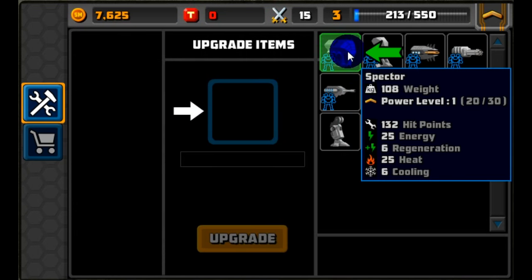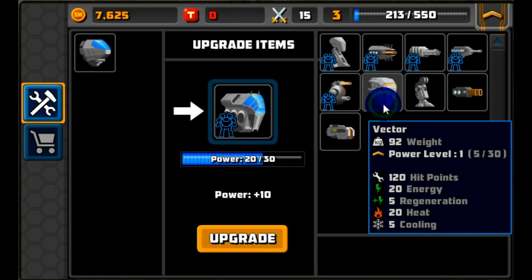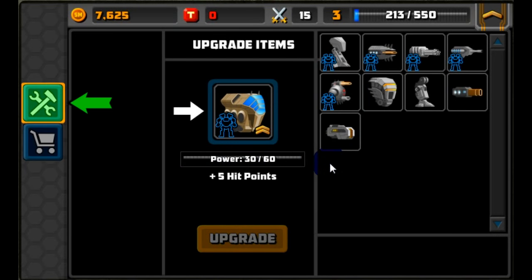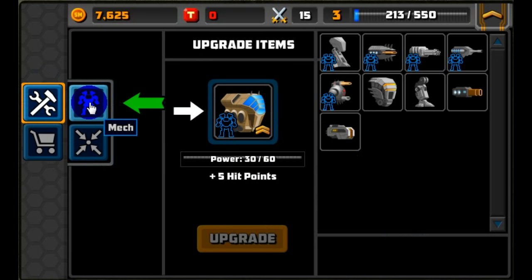There's a separate tutorial on fusion and how that works, so take some time to look through that. The short story is we can destroy old items to increase our new ones. We're going to destroy our old newbie torso to upgrade our Spectre — it went up one level, which added five hit points and changed its color.